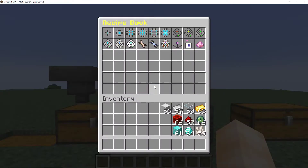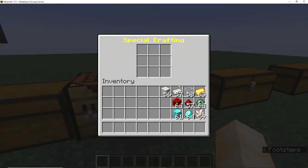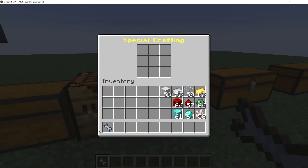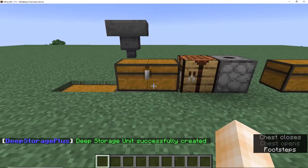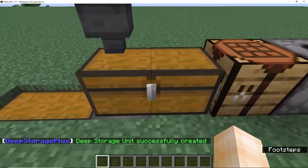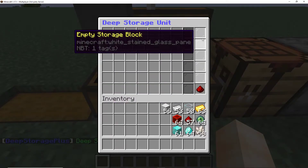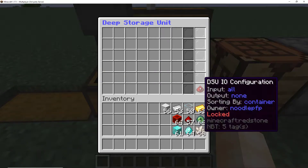Next up, you're going to want to craft the Deep Storage Loader. This lets you create a deep storage unit. It takes four iron ingots and another cord. It'll put it in your inventory automatically. Find an empty double chest and right-click it — the deep storage unit will have been created. You'll see empty space, some DSU walls, a couple of empty storage blocks, and the DSU IO configuration, which I'll be getting into later.